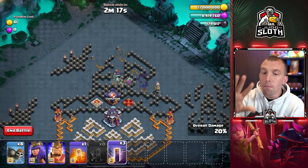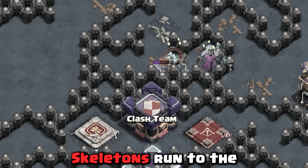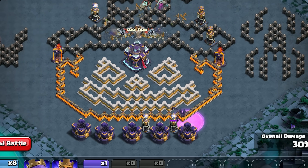But as you can see, most of the time the bats take out the Tesla and the skeletons run to the clan castle. You can then deploy your three bat spells above the gold storage at the bottom right.